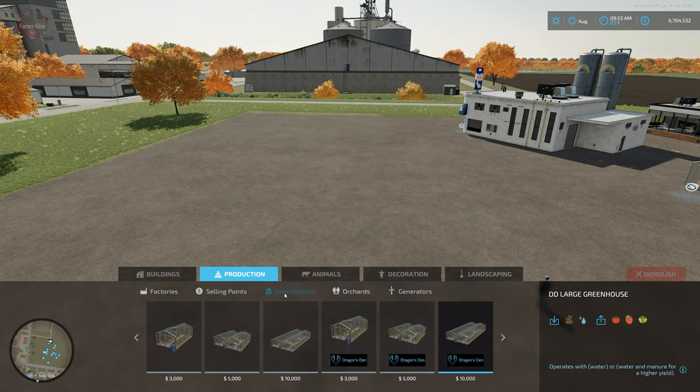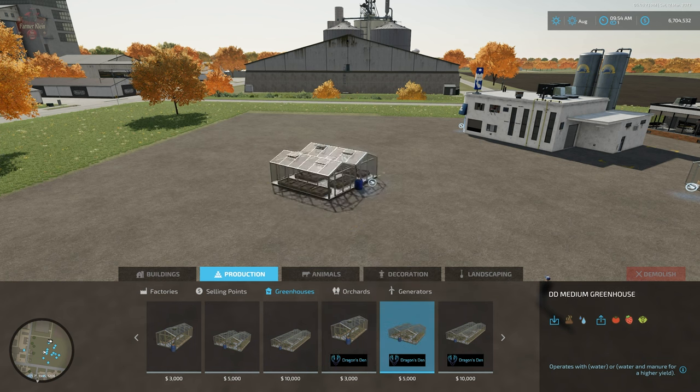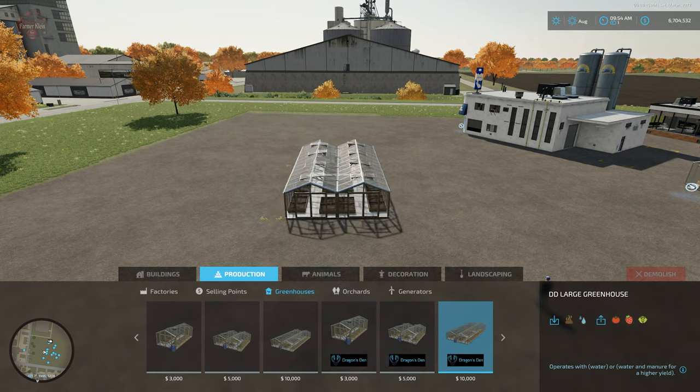Moving on to greenhouses — the Dragon's Den greenhouses produce the same outputs: tomatoes, strawberries, and lettuce. But they give you the option of producing with water only, or with water and manure. We have the small, medium, and large greenhouse variants.